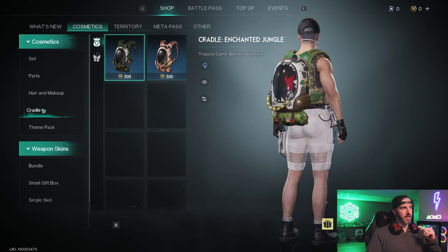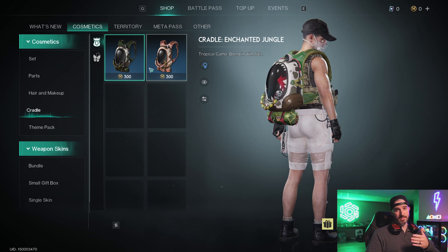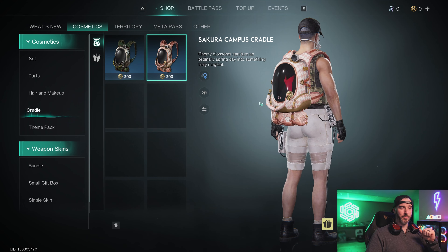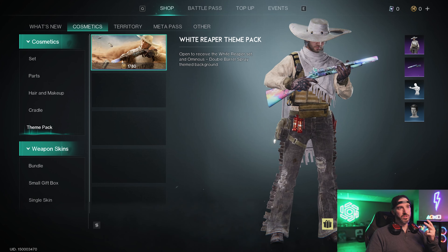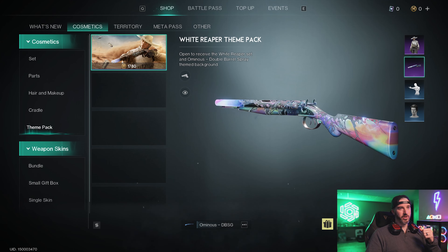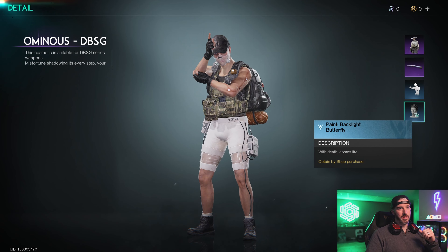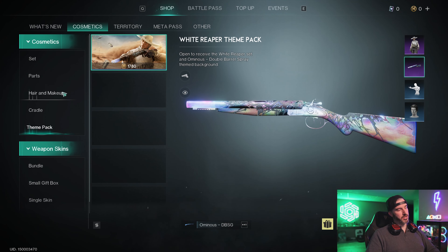For cradles, we get the pink one free from the battle pass, the cat one from the premium bundle, and in the shop there's also the Enchanted Jungle themed one and the Sakura Campus school themed one. Then we have the first themed pack — the Eldorado White Reaper skin bundled with the Ominous shotgun skin, the Provoke gunslinger emote, and the Backlight Butterfly face paint.